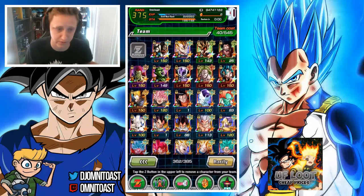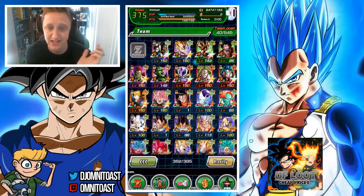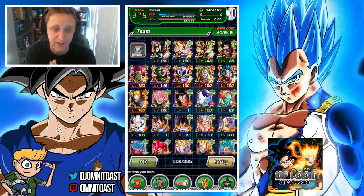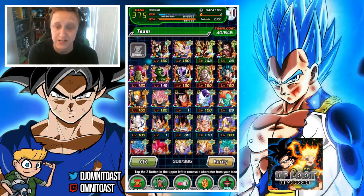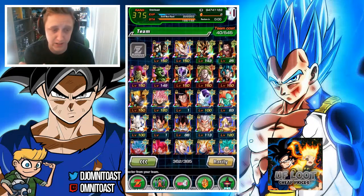His passive gives him increased attack +50% every time he attacks an enemy until he reaches a maximum of 150%. He also has a surprisingly strong Ki multiplier of 160% and his super attack stacks attack and defense. Combined with his great links — All or Nothing, Flash, Super Saiyan, and Fused Fighter — Vegito is one of the hardest hitters in the game.